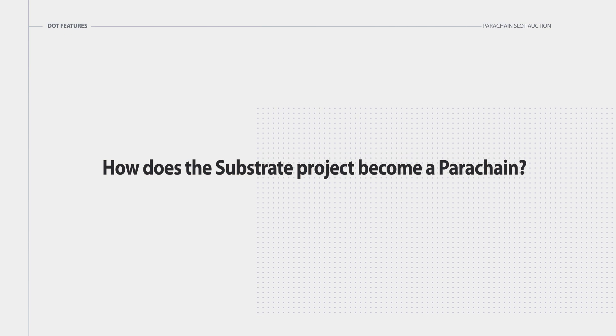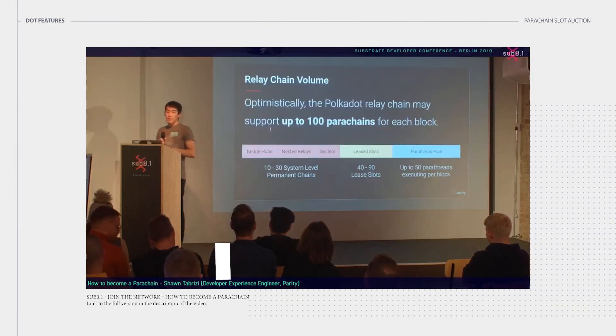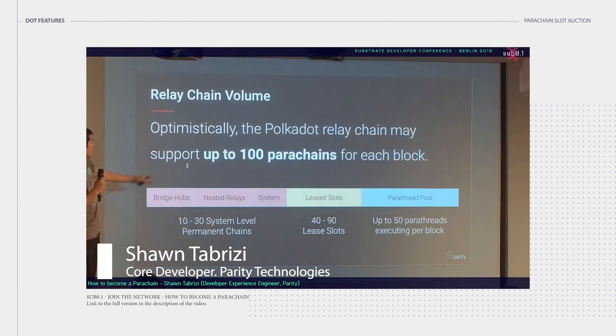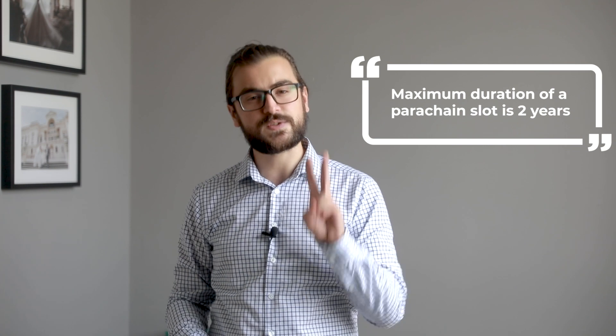How does a Substrate project become a parachain? Parachain slots are limited and are distributed by candle auctions or governance. Optimistically, the Polkadot relay chain may support up to around 100 parachains. It is estimated that 50 to 100 parachain slots will be up for bidding in the first auction. The full or maximum duration of a parachain slot is two years, broken into four lease periods of six months.